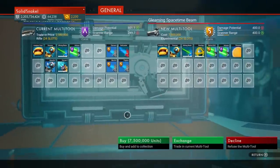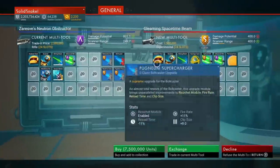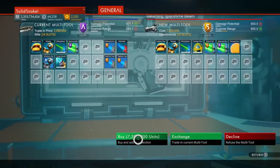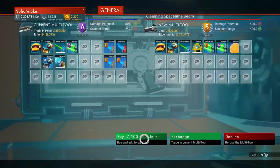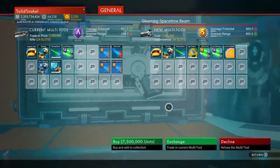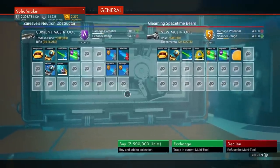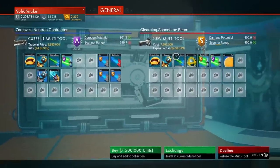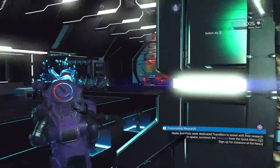You can trade in your old multi-tool — exchange it and it should take away just the difference in price, around two million units. But since I'm buying a new one outright and keeping my old one, it's seven million units total. Remember your limit is three multi-tools. I'm buying the new one — boom, seven million — so now I have two multi-tools.